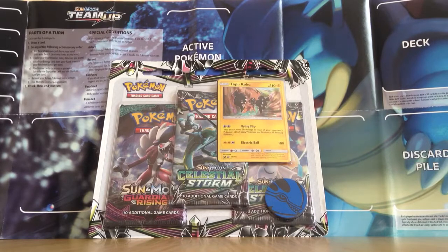I love the promo that features in this blister pack — the shiny version of Tapu Koko, the one with the fly and flip move. Really good move, really good card, and a really nice shiny form. Of course it comes with two Celestial Storm booster packs and one Guardian's Rising booster pack, as well as a coin. So let's check that out now.